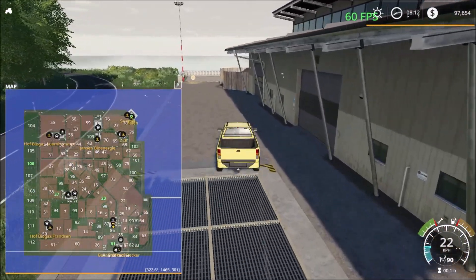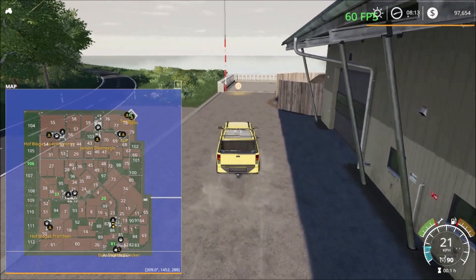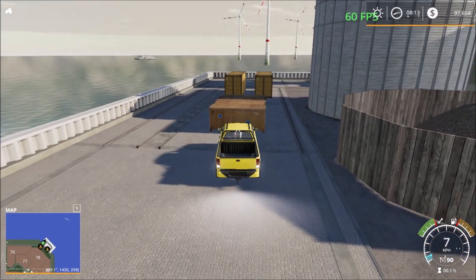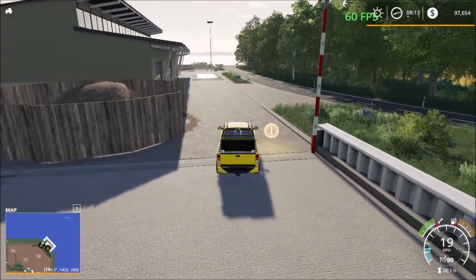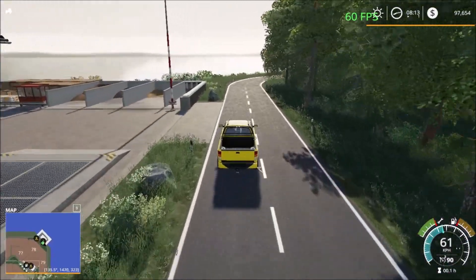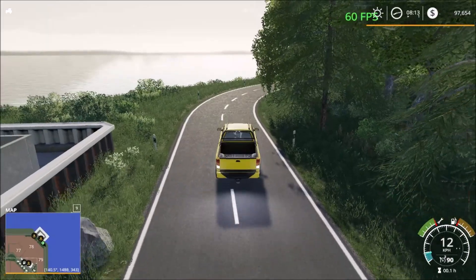Let's see what it's called — it's the sawmill. Crop sales point and the sawmill. The sawmill is all the way up here. So yeah, that's the sawmill there. Heading back down now, just gonna explore the outskirts of the map. Let's see if the sawmill is in front — didn't check.